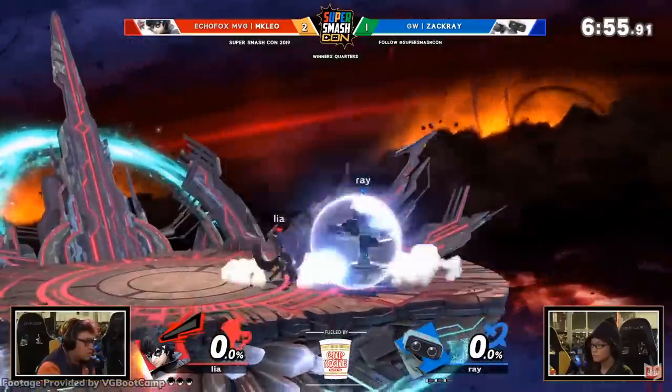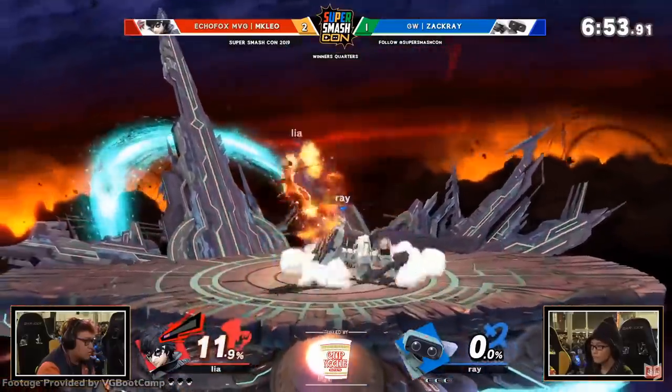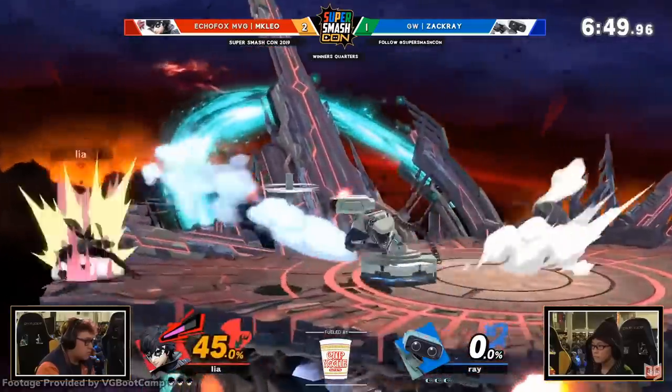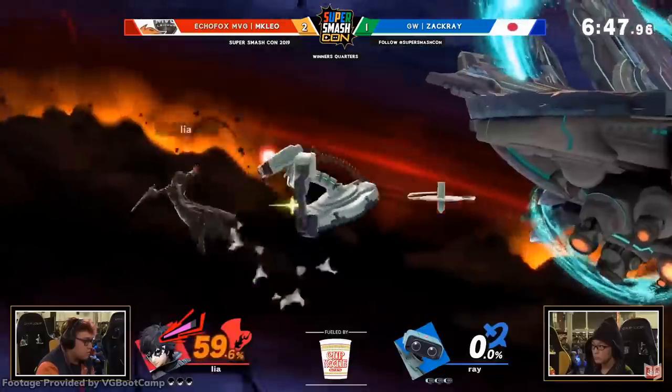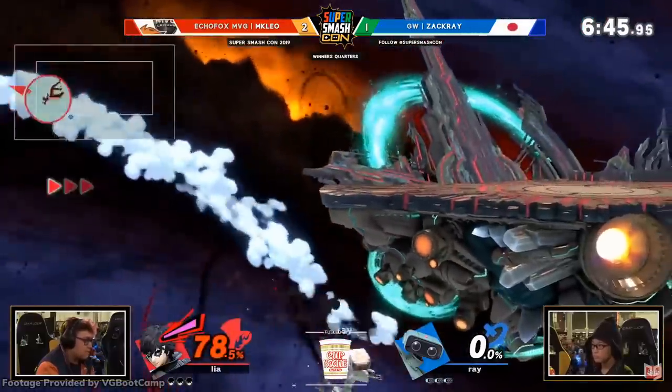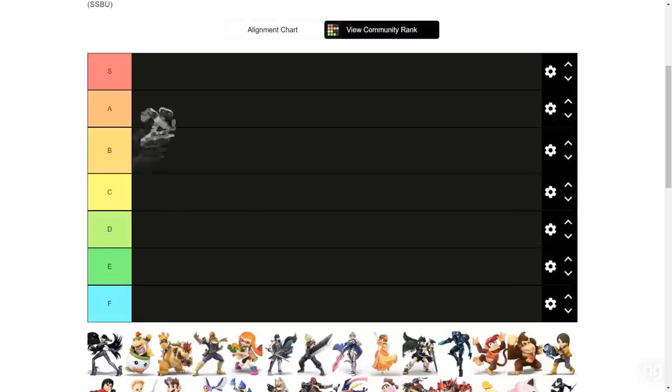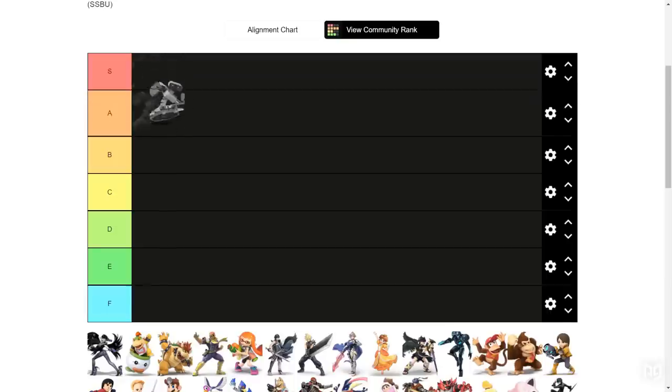His large hurtbox and poor disadvantage state are still taken into account though, leading most players to consider him a high tier. With Zachary achieving excellent results and nerfs to bad matchups such as Palutena, some think that ROB could even be a top tier. So for our question of the day: where do you put ROB? Is he a high tier or does he squeeze his way into top tier in Ultimate? Let us know in the comments and stay tuned as we disassemble this robot.